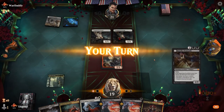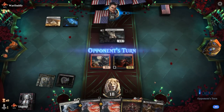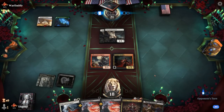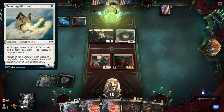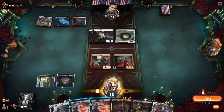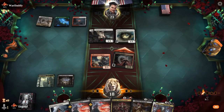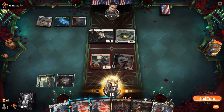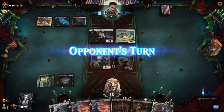They can even double block the Socialite if it shows up. Still need a third land for Welcoming Vampire. Don't really want to Bloodchief's Thirst anything yet. Could trade Socialite for two of their creatures, but with the Minister our opponent would be able to attack past Socialite anyway — so we'll attack and pass, hoping for that land.